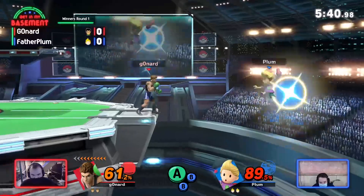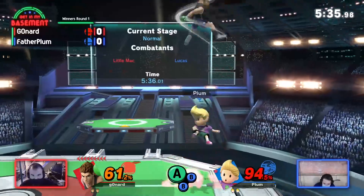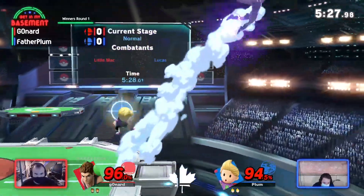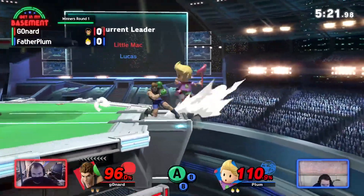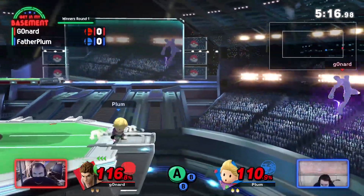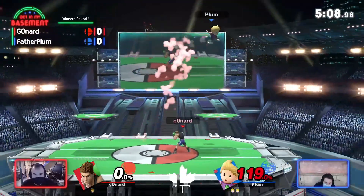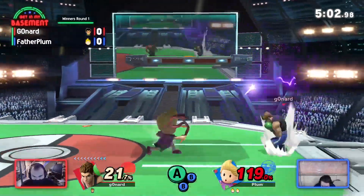But the down tilt side B — that's a scary spot there for Father Plum. On a stage like PS2, the platforms let Mac pressure, and Lucas also doesn't really have great tools to hit you from the platform. It's going to get another back throw, but KO punch still online. And the Nair sending him back offstage. Gonard might go off — but Plum does make it back to send Gonard back offstage. Covering that high recovery really well with the PK Thunder, just taking the jump. That's going to be another stock for Plum. He's definitely playing his defensive game well, but Gonard is getting his licks in.